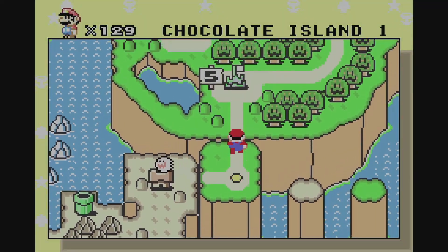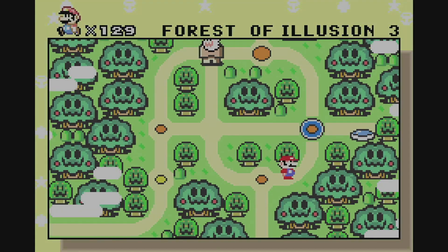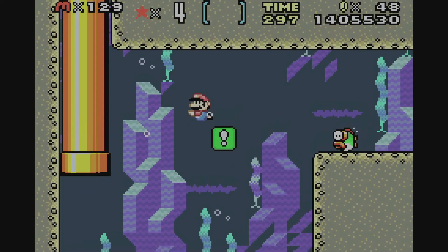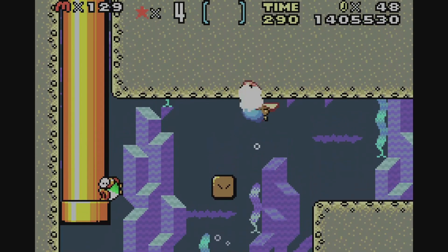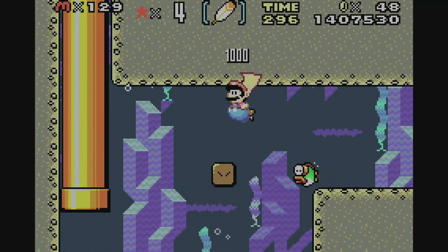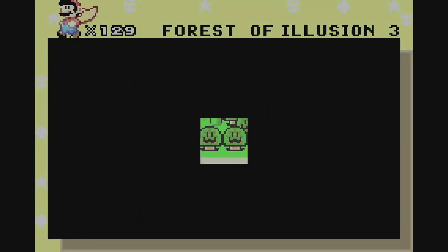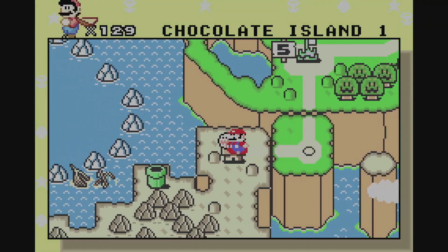Get some power-ups. Just gonna need them again. Back to the Forest of Plenty here. I just want the feather and back out I go. World 6 is kind of tricky for me because it is stepping up in difficulty by far. Now with some power-ups, let's tackle this level again — Chocolate Island 2. Let's go.